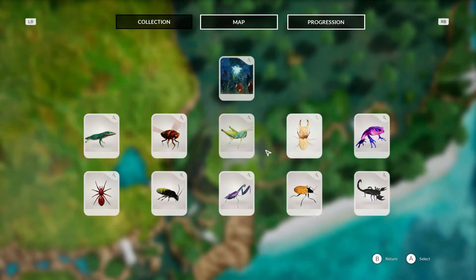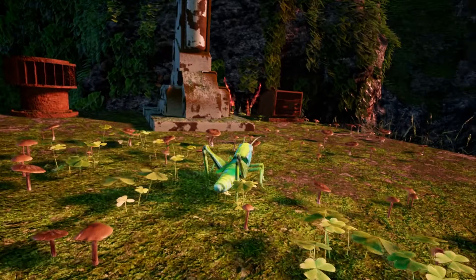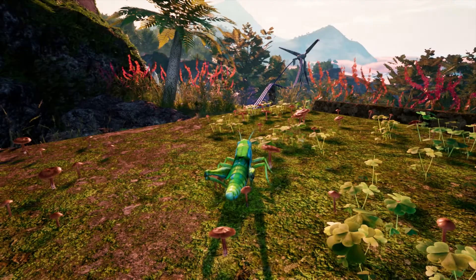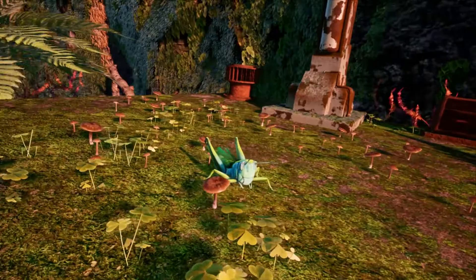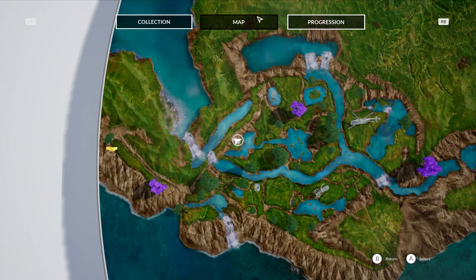Next we have the rare grasshopper. This is where I found it — as a reference, we've got a windmill that leads all the way up, so if you follow the wires and the metal work up to here, you should find your rare grasshopper. Let's check it on the map — this is the rare grasshopper location where I found it. There may be other instances, so maybe there's two on the map, but this is where I found mine.